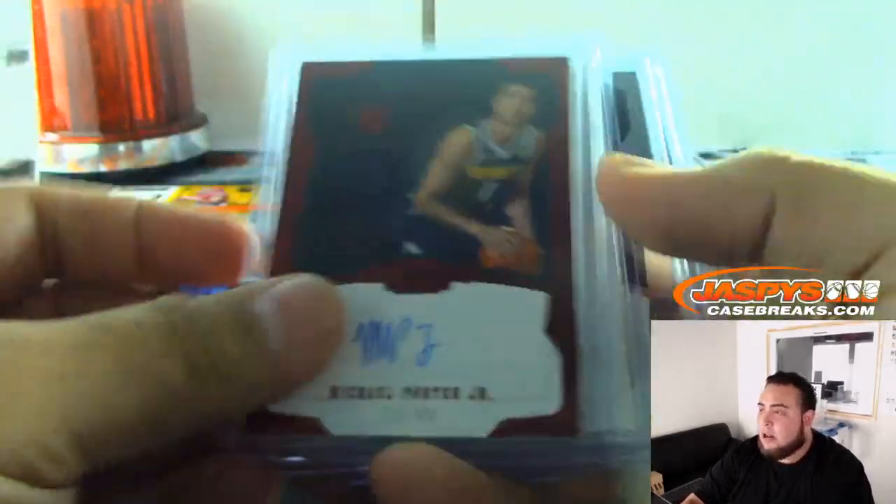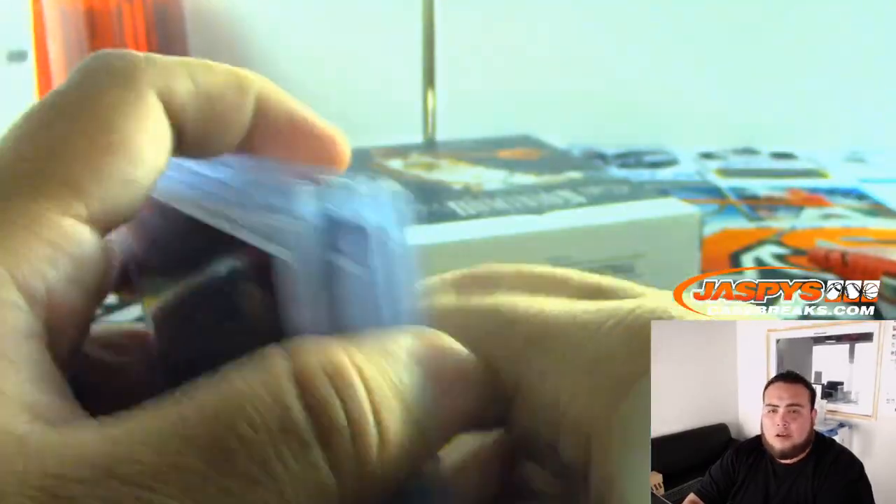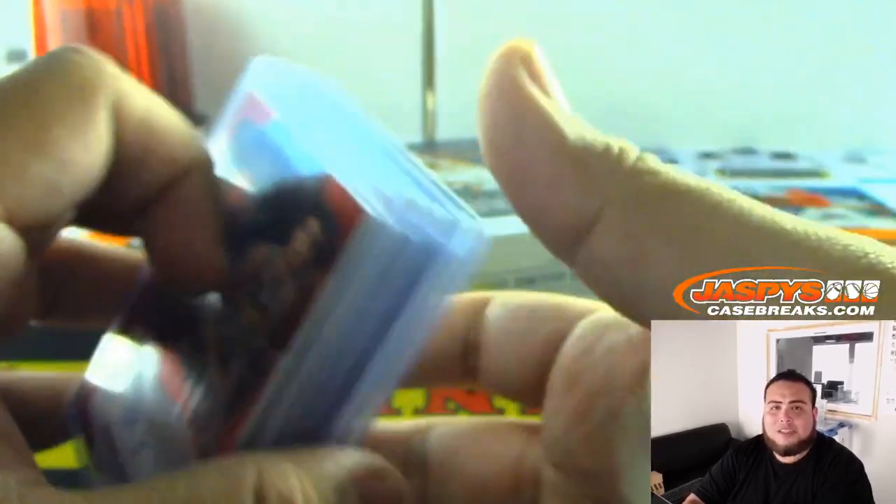Just like that, another solid box. This Dominion is pretty nice stuff, guys. Random number block style — all you need is the right serial number on the left side of the dash and you can clean up house. Number three should already be in the store at JasPyCaseBreaks.com.